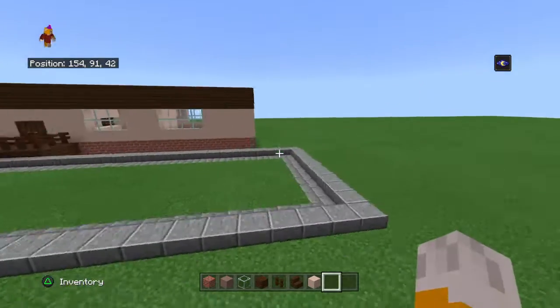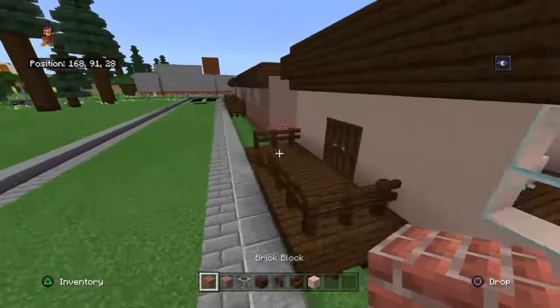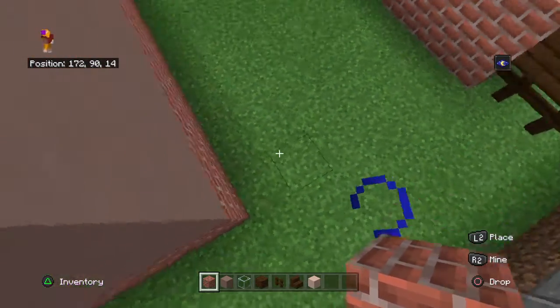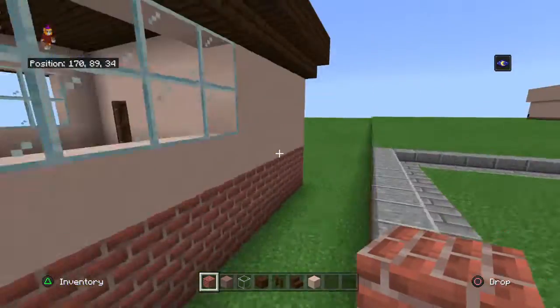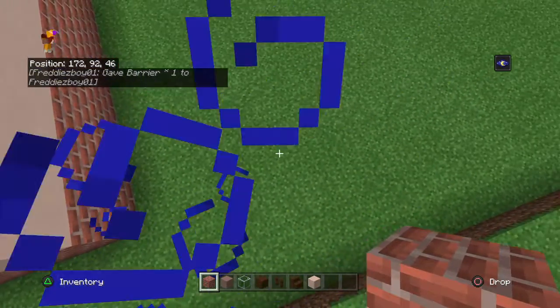First, we need to take our bricks. If you have other houses, you need to have a six-block gap between them. So we need to go one, two, three, four, five, six.